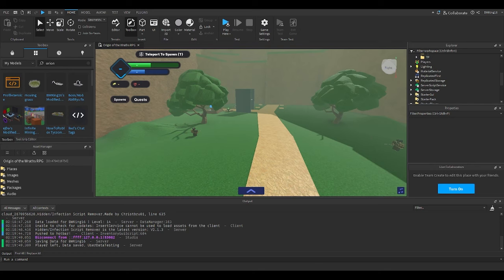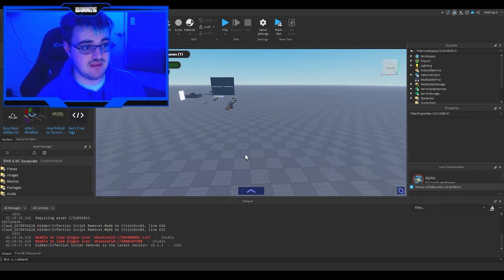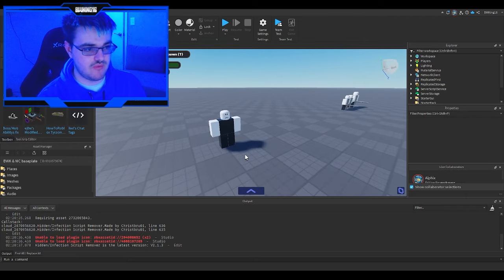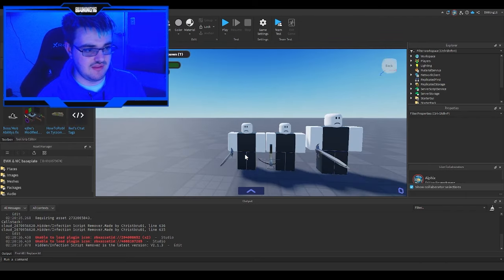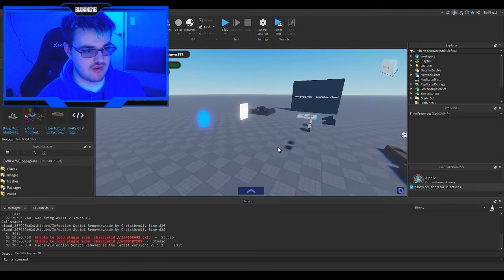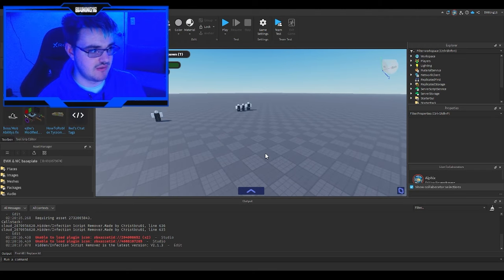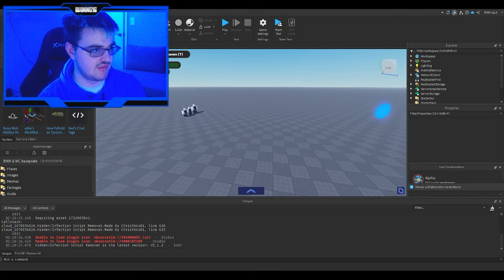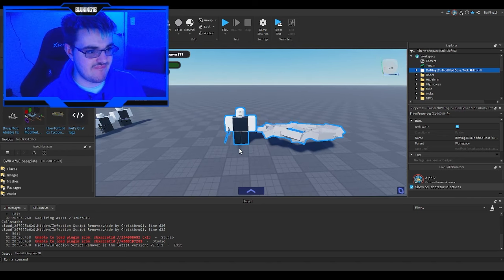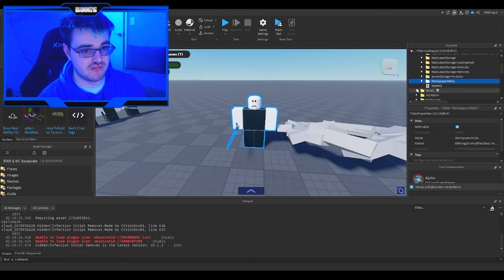Anyways, let's go ahead and head straight to another base plate where I'll show you how to install it. Welcome to the BWK and WC base plate — this is where Wayne Coast did his mob tutorials for Orion's RPG kit. I'm going to open up the mod and show you guys how it works.